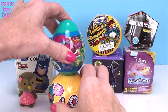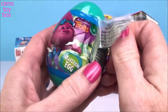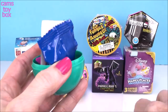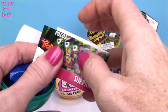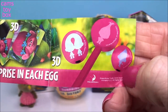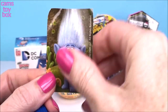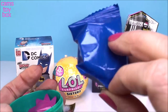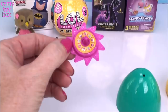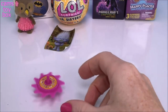Our next surprise comes from The Trolls and this is a plastic collection egg. We got Poppy here on the front. Inside is the little flyer, tells you you can get puzzles, spinny tops, 3D cards, or these really super cute pencil topper erasers. We have a sticker of Guy Diamond. It comes with a fabulous cookie and we got a spinny top. Just give it a good spin and it's super, super pretty.